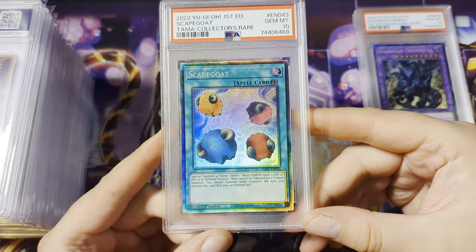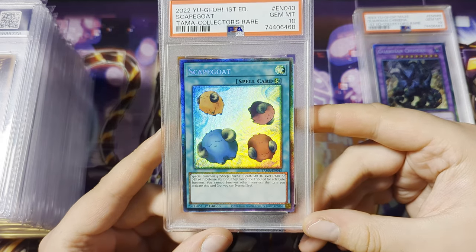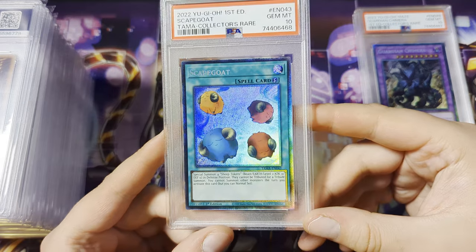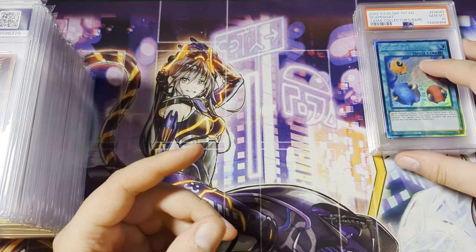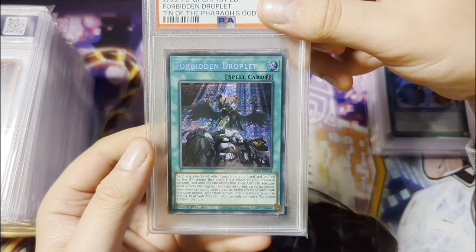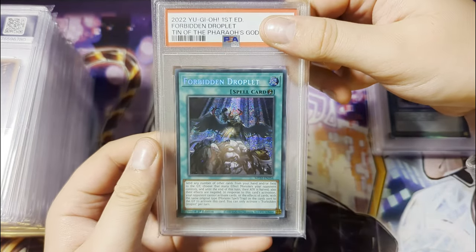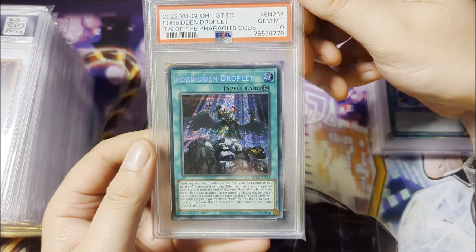You know what? I don't even care if the rest do bad, this is actually wild. Three 10s to start the video off, and we've only just begun. We have Forbidden Droplet from Tino Pharaoh's Gods, and we've got a Gem Mint 10, nice.